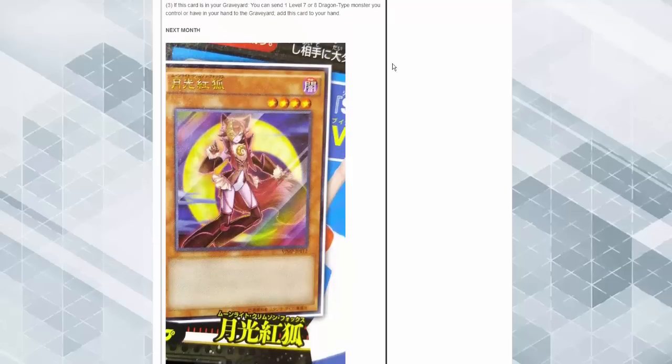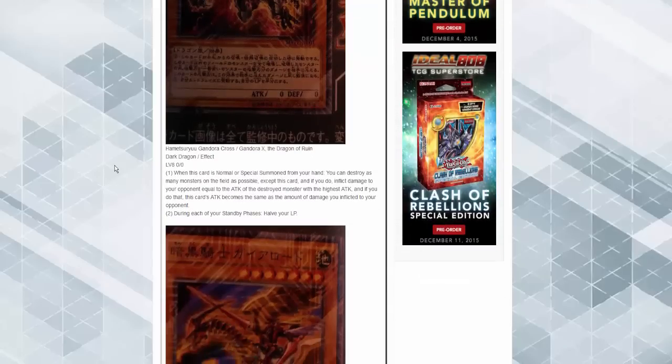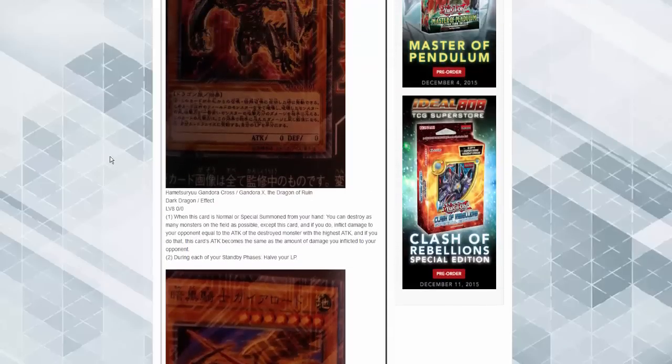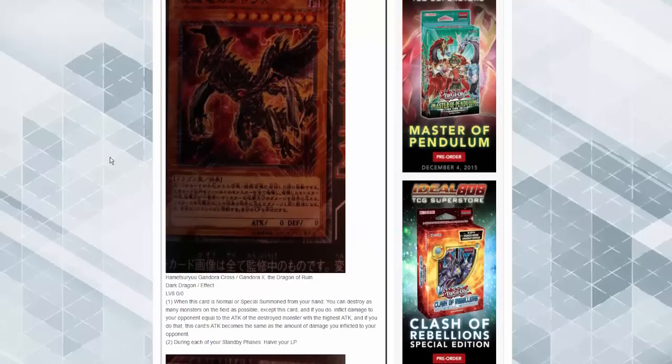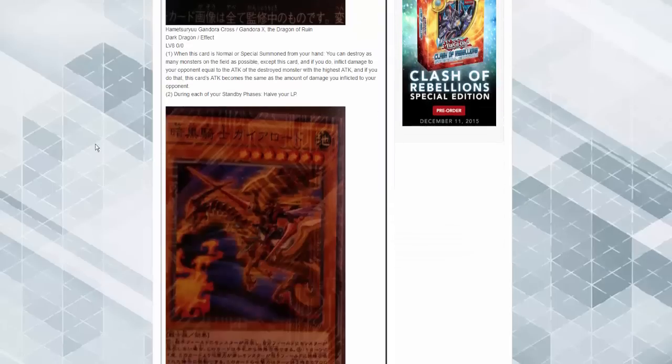Next month we'll be getting the Moonlight Crimson Fox — looking forward to the way that looks. And now, finally, new movie cards! This is the new Gandora — Gandora X Dragon the Ruin. When this card is normal or special summoned from your hand, destroy as many monsters on the field as possible except this card, inflict damage to your opponent equal to the attack of the highest ATK destroyed monster, and this card's attack becomes that same amount. During your standby phase you lose half your life points. Pretty beefy but very costly.